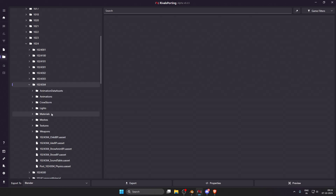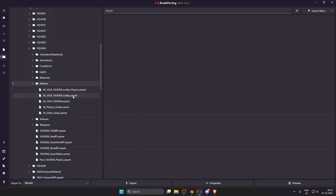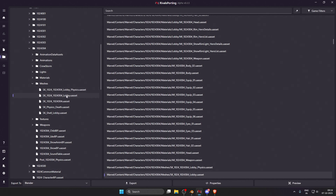Click on the 1024304 folder and you can find the meshes here. This is where the main skin is available. Click on meshes — you'll see two lobby entries: not the first physics one, but the second lobby model. This is the main skin you need. Select it and press export. Just below it is the in-game model, which is a lower quality compressed model — it has fewer bones and can be used for posing.